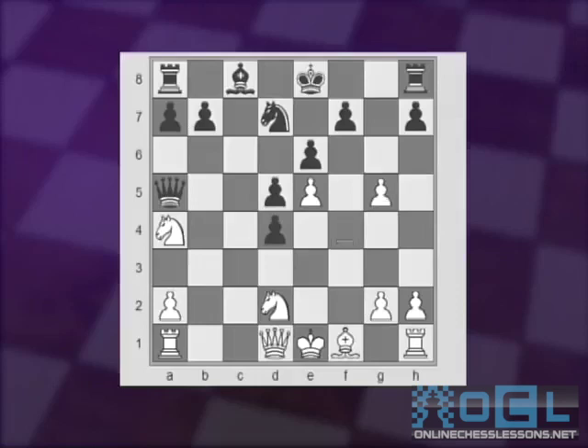g5 is kind of typical in the French in such pawn structures, trying to eliminate White's strong center e5 pawn. For example, if pawn takes, knight takes — looks quite nice for Black, with having all those pawns in the center.